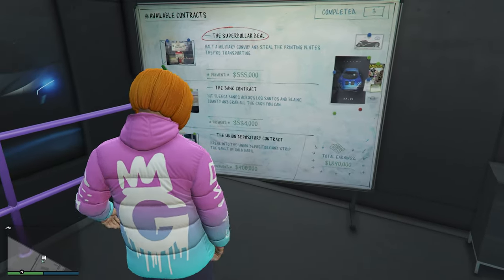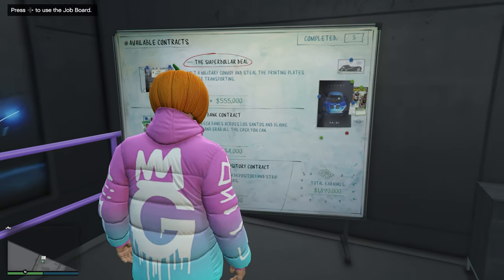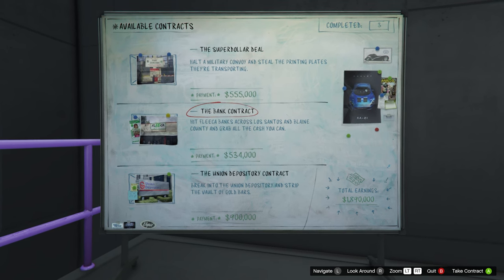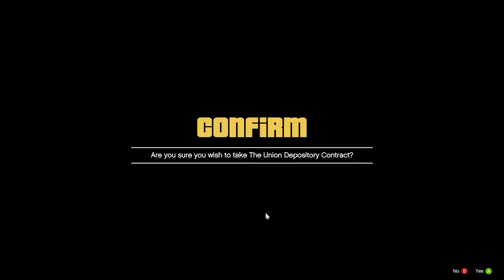First and foremost, ladies and gentlemen, once you have purchased your Autoshop, you're going to walk on over to the contracts board right here. As you can see, these are all three times pay. The best payout is the Union Depository Contract. So let's go ahead and start this thing up.